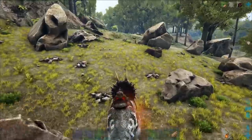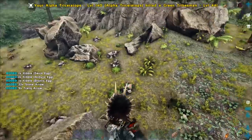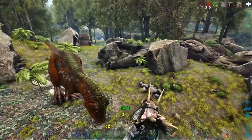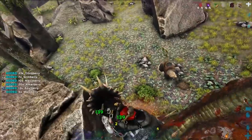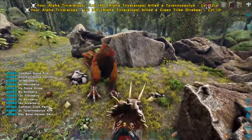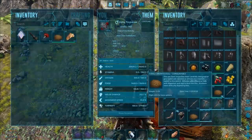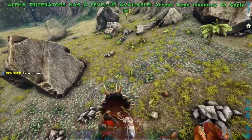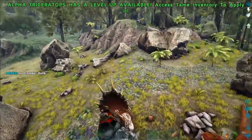I think I found green tribesman — yep, confirmed green. They're hunting around a bone pile too. Murder all of them. Got the rex and saved the bone pile. Total drops: two quetz egg, four rex egg, four spino, two Titanosaur kibble. I got two bones from it.